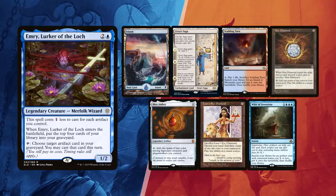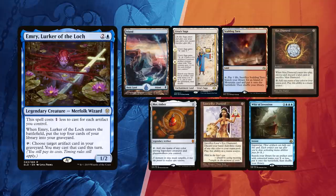David is going first and he kept his first hand with an Island, Urza's Saga and Scalding Tarn for lands, Mox Diamond, Mox Amber and LED for ramp, allowing for a Turn 1 Emery and he still has Weir of Invention to tutor for a game-winning artifact!